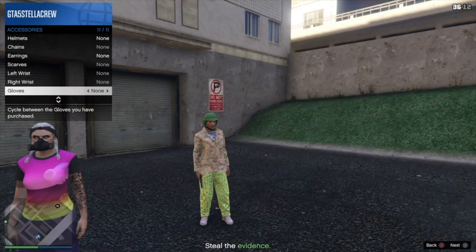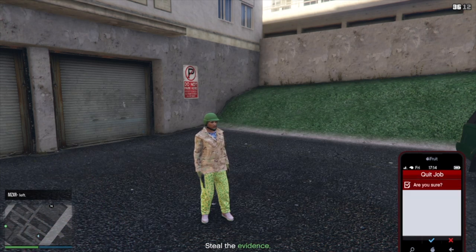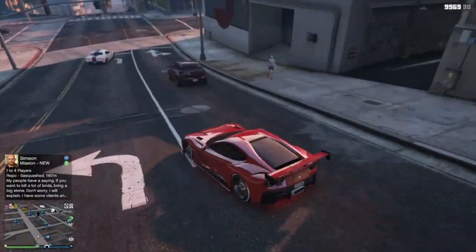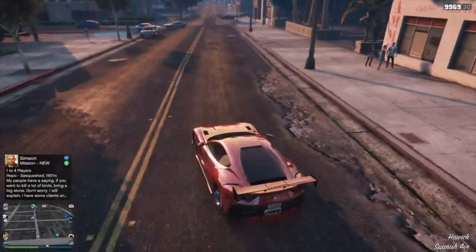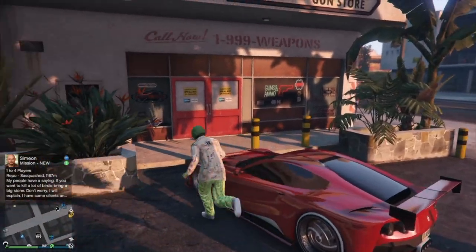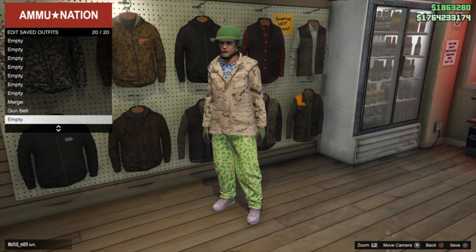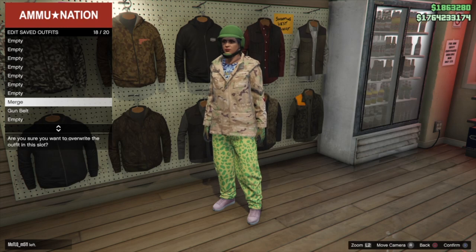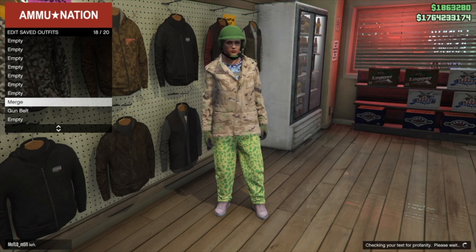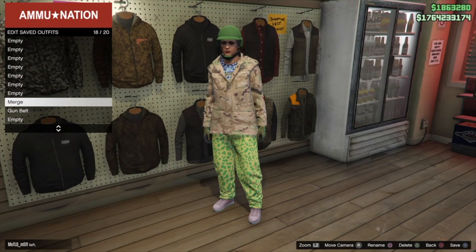Go ahead, put the headset on, quit, and we're going to spawn back into a public session. From here go to Ammunition and save this outfit over top of the other merge outfit that we created — that'll simplify it so you don't have a bunch of random outfits. Just overwrite the merge one. You can even delete the gun belt outfit as well. We've got the merge outfit saved, the logos we want, and the blue digital gives us the gun belt.